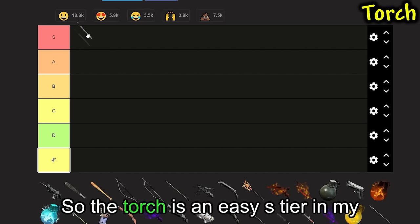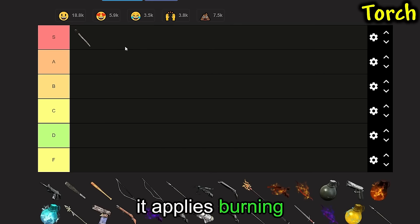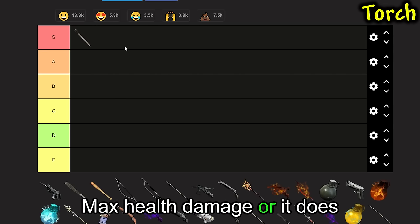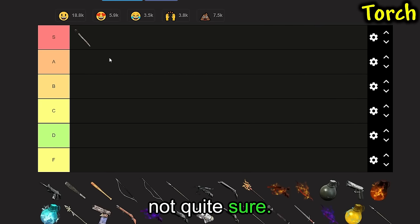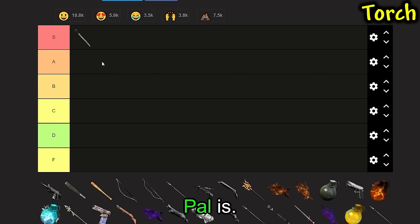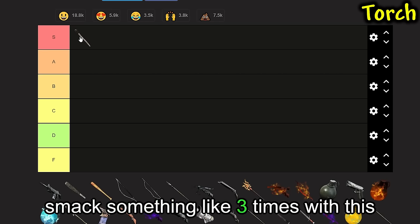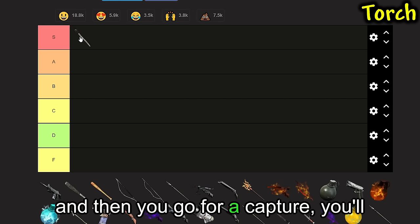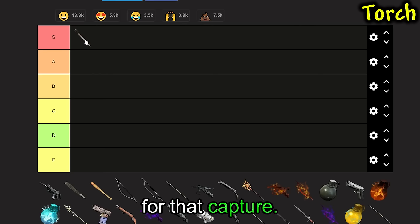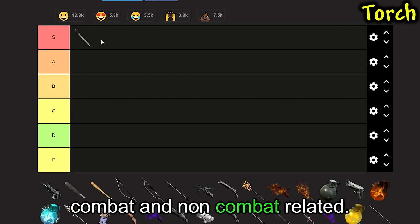Starting out, we're going with the Torch. The Torch is an easy S tier in my opinion. The reason is because it applies Burning, and Burning is a status effect that does damage based on max health or the POW's level — I'm not quite sure. But long story short, it does really good damage no matter what level the POW is. Also, it increases your capture rate, meaning if you smack something like three times and then go for a capture, you'll have a pretty significant boost to your capture rate. It also helps with temperature, so it's got many uses, both combat and non-combat related.